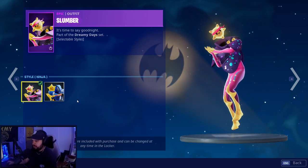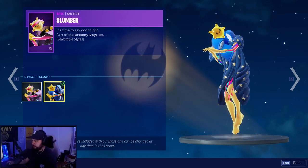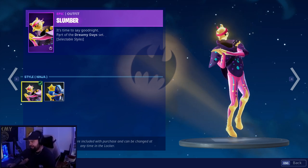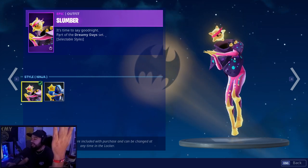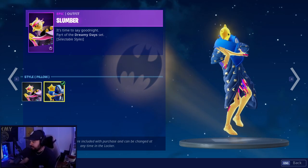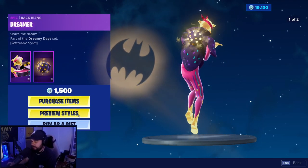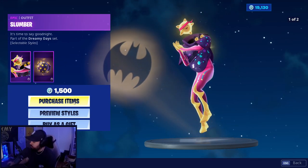The edit styles are Ninja and Pillow. The Pillow style has pillows around the neck, and the Ninja style has the headband on. GGs to Ninja — you finally got your skin, my man. The Pillow edit style has like a blanket robe around it. The back bling is called Dreamer — blue and purple. You know we're getting it.